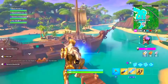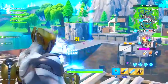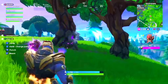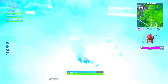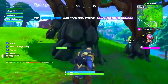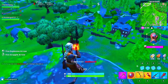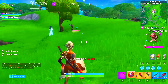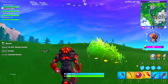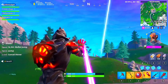Right after that, Fortnite added the Chitauri Blasters and the Chitauri Jetpack. These were pretty overpowered. If you collected the Power Stone and all the Infinity Stones you would become Thanos, and to defeat him you had the powers of the Avengers — including Hawkeye's Bow which dealt over 400 damage, Captain America's Shield, Thor's Hammer, and Iron Man's Repulsors that shot lasers and let you fly.